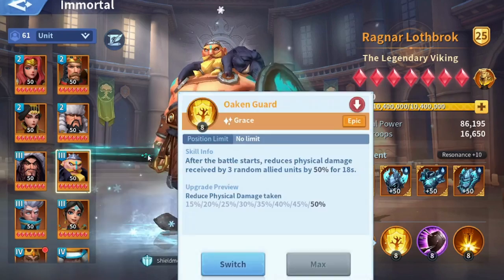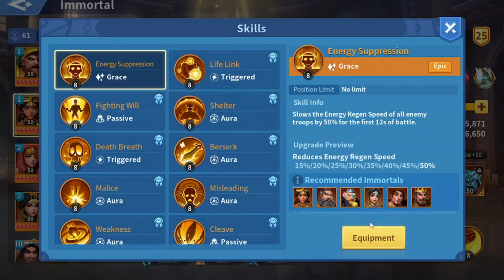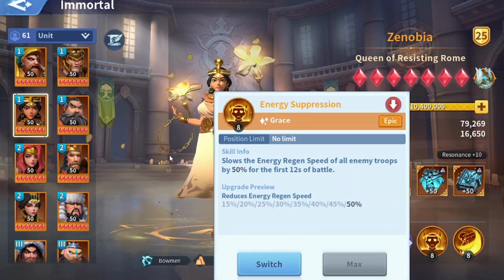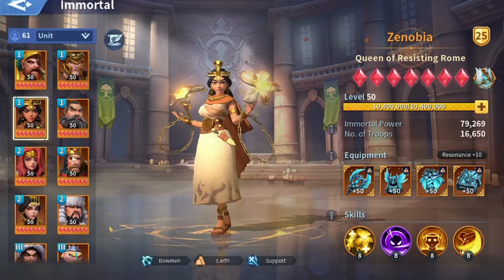Oaken Guard is the most important skill to use against physical teams, so I'm removing it from my mixed march and moving it to my water march. Then I'm going to use Energy Suppression. Energy Suppression is one of the most important skills to use against holy marches — it slows down their energy regain, meaning Mangu will take a lot longer to activate his skill.